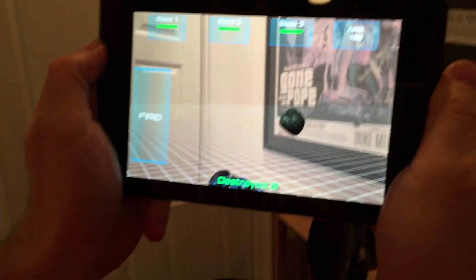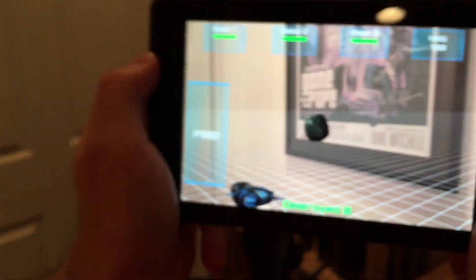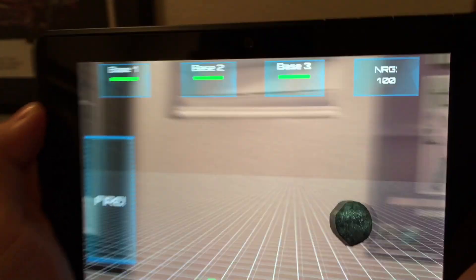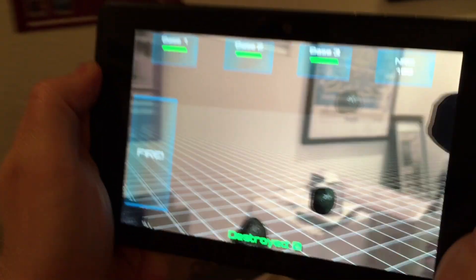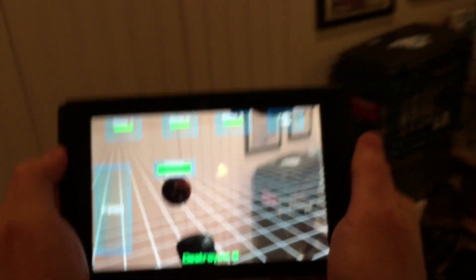What happens is it creates a map inside of your room with asteroids. As you can see, you've got asteroids and other planets. If we look around, we'll see another planet — there's an asteroid right there, and there's a planetoid here. If we get a little closer, there's a planetoid right here.